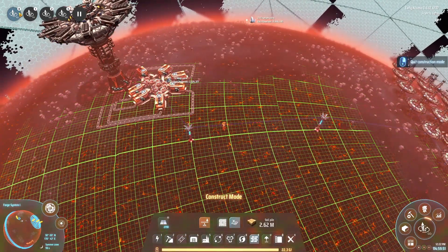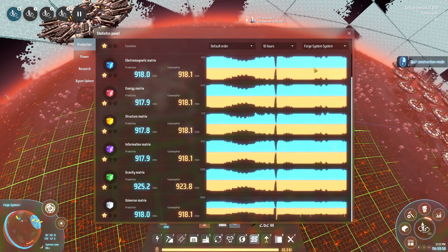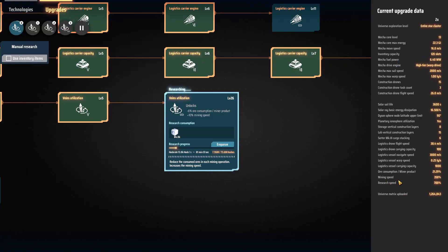Our research is constantly running in the background - our average for the last 10 hours is 918 science per minute. Mining speed is 350% and ore consumption is 21.29%, meaning instead of consuming 100% of the ore we only consume 21.29% while still extracting the full amount. That works out to about 78.8% fewer resources used, and it's only going to get better.